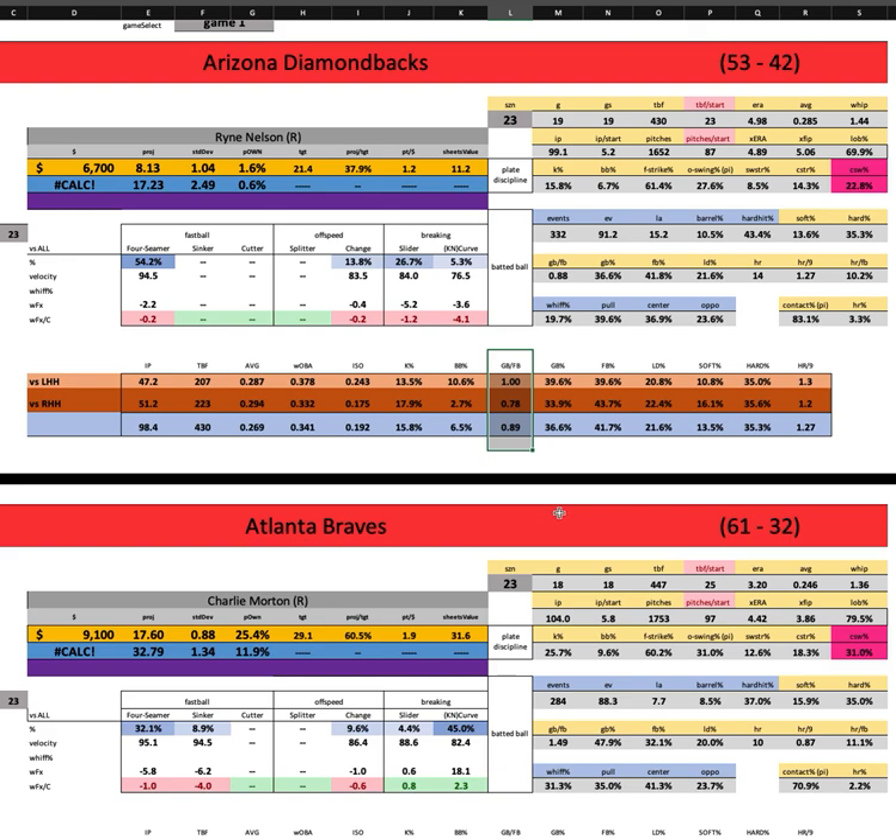Nelson is efficient early in the count, doesn't walk many — similar to Davies — but gives up barrels, with a barrel rate north of 10%, and a slightly more fly-ball lean. That's worrisome against the Braves. You can get to him, but you have to play two or three guys from the bottom of the lineup too. They just called up prospect Forrest Wall since Sammy Hilliard hasn't proven himself — he's a stone minimum so he'll be popular in Atlanta stacks today.